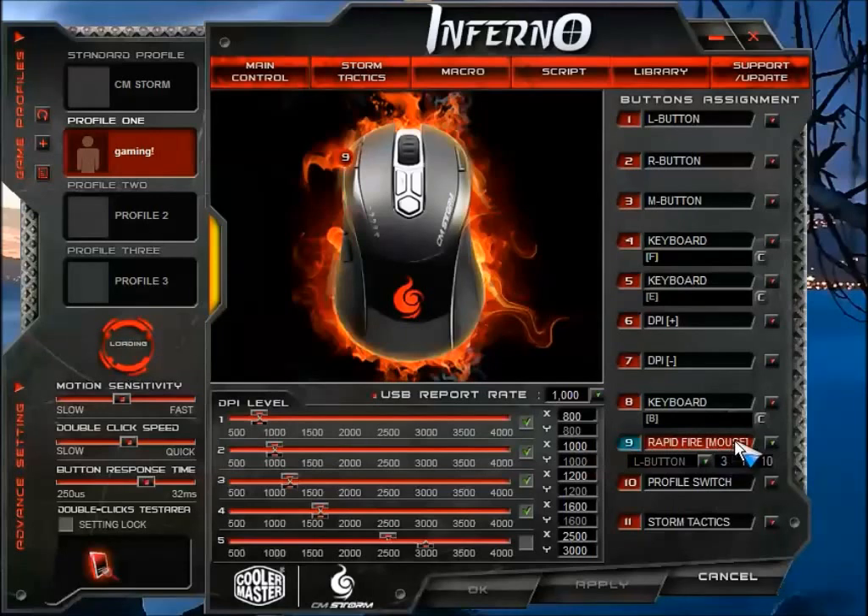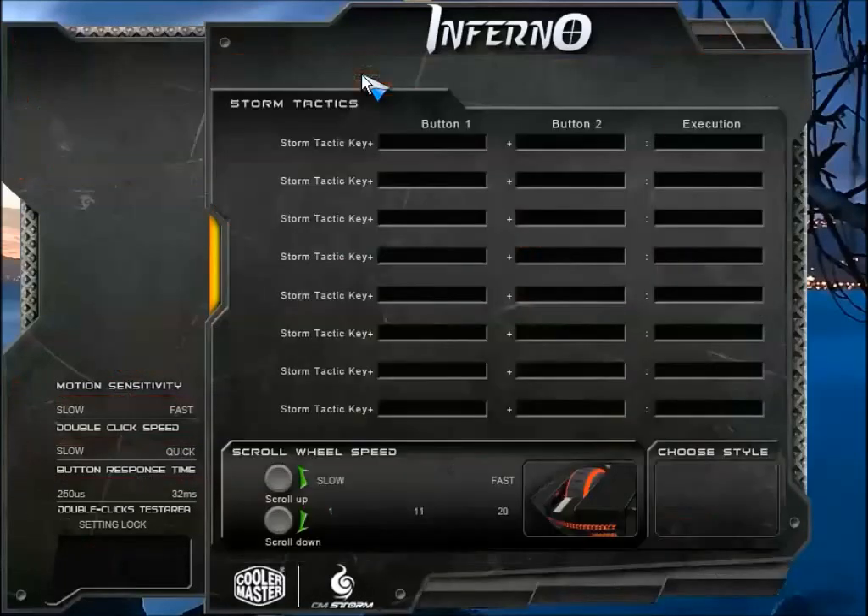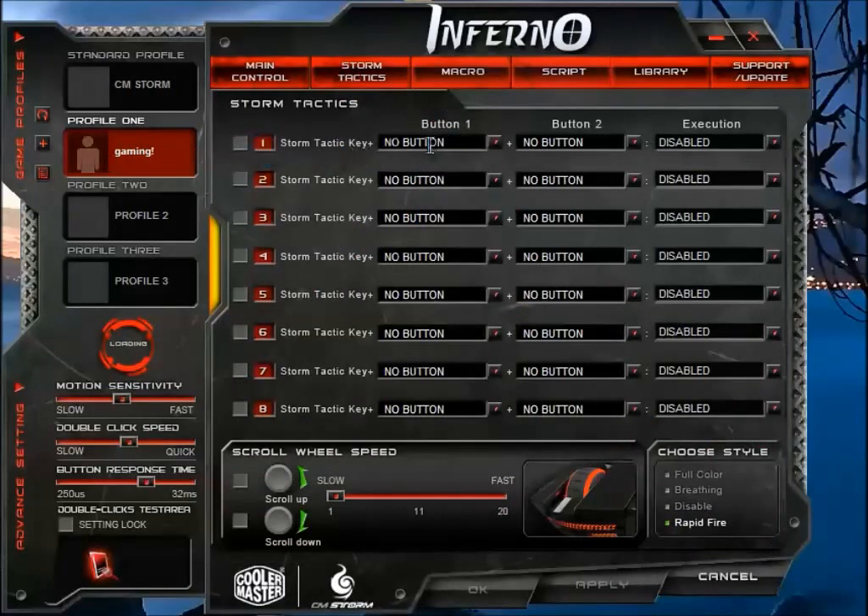If you increase that number, it's going to fire that many bullets each time you click that button. There's also a profile button for Storm Tactics, which is like a combo button where you can add the CM Storm button and other buttons to execute a combination. If you want to change the color of your mouse, you can choose full color or breathing mode, or disable it if you don't want any color.